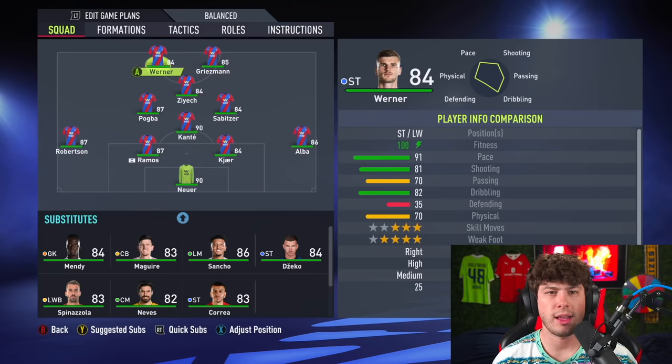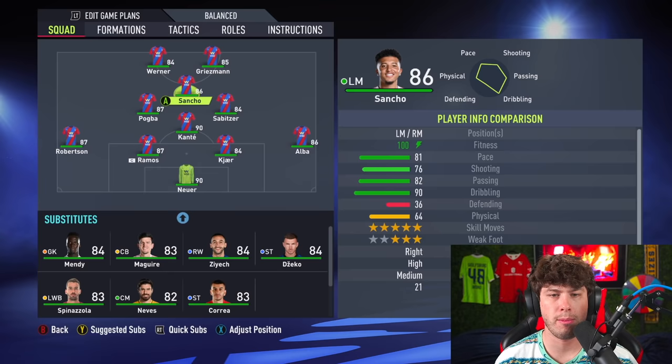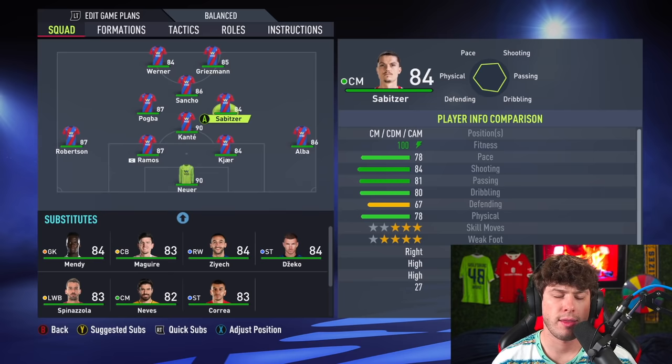Crystal Palace — they are the month of March. I think we're going to go with the narrow formation. Robertson, Ramos, Neuer. This team's also very good. I still think February was better, but March is the second best team we've seen so far. Sancho's going to play CAM.